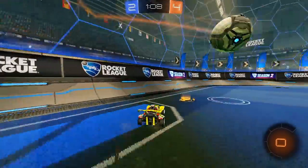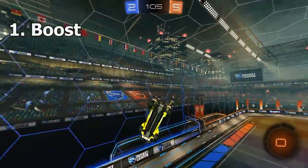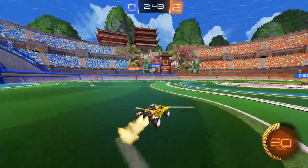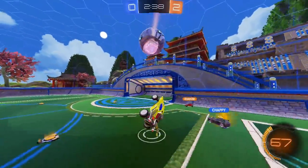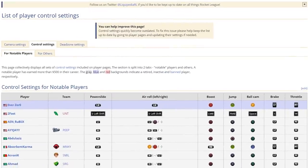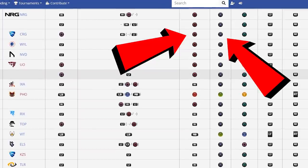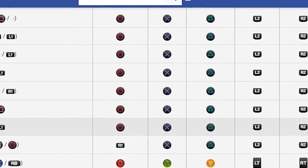What does this actually look like in practice? If we head over to Liquipedia and look at the most popular pro binds, what you'll find is that a lot of pros actually don't follow this rule perfectly. When it comes to boost and jump, a lot of them put the two right next to each other on their controller.